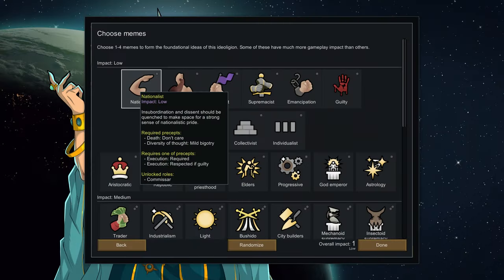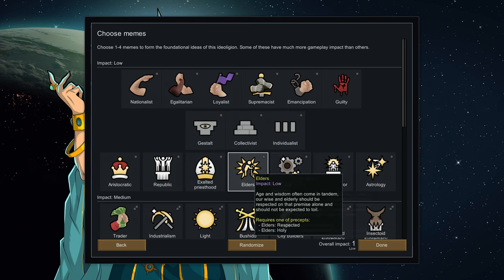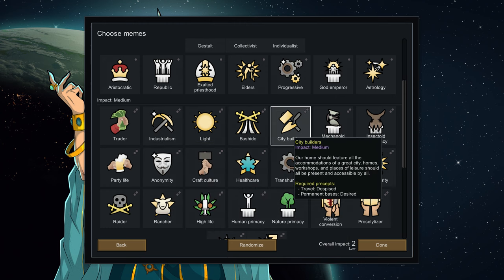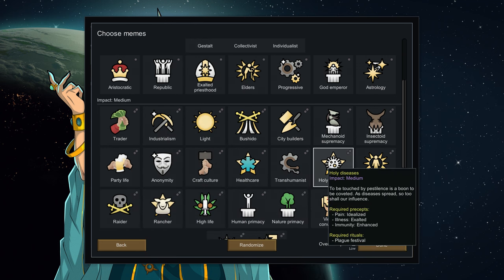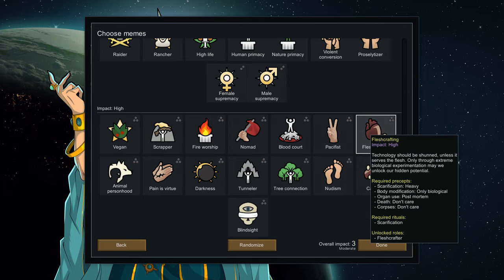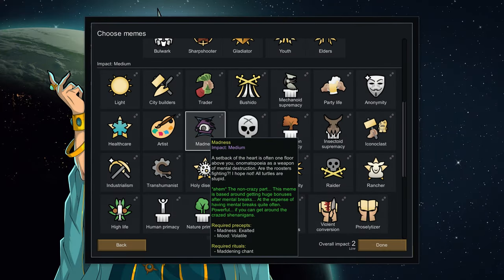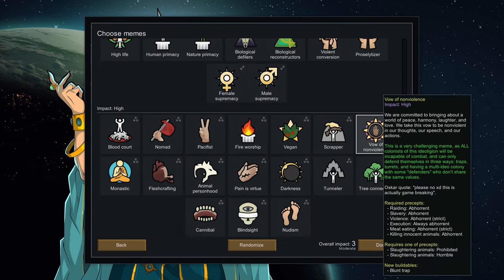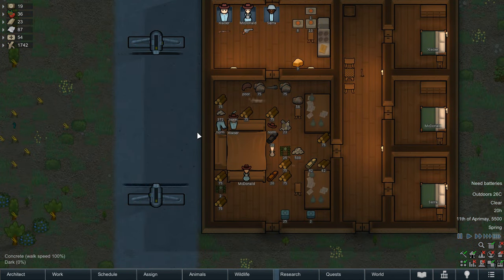With Vanilla Expanded Ideology you have nationalist, egalitarian, emancipation, gestalt, aristocratic, republic, exalted priesthood, elders, progressive, god emperor, astrology, trader, industrialism, light, bushido, city builders, mechanoid supremacy, insectoid supremacy, party life, anonymous, craft culture, healthcare, holy diseases, violent conversion, vegan, scrapper, fire worship, nomad, blood court, pacifist and fleshcrafting. Added onto that are extra memes from Alpha Memes: bulwark, sharpshooter, gladiator, youth, artist, madness, sadist, Gauranlen supremacy, iconoclast, biological defilers, biological reconstructors, vow of nonviolence and monastic. In total that is 15 new low-impact memes, 20 more medium, and 9 additional high. Now you've got options.